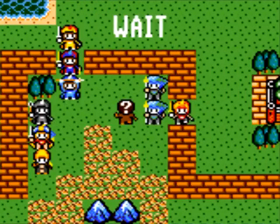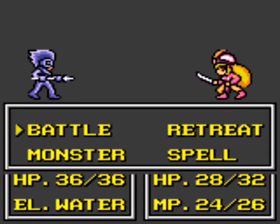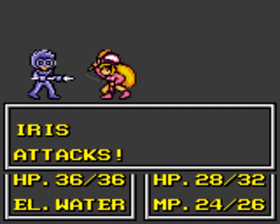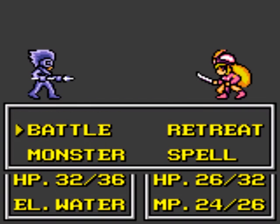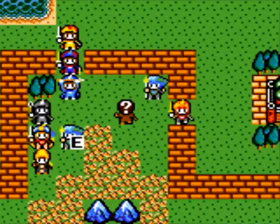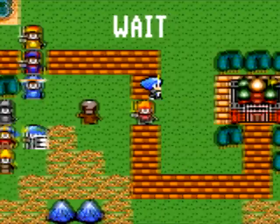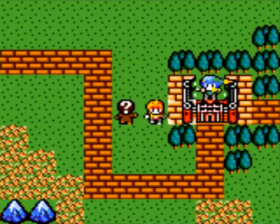And also, once you get a healer up to max level, they become obscenely powerful — they get a massive stat boost. So something to keep in mind. Now the way you win battles in Crystal Warriors is you can either capture their castle on the right there. You just go into that center part and get a character there, you win the battle.